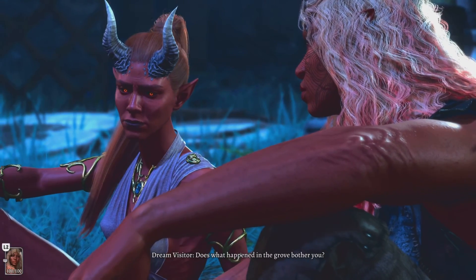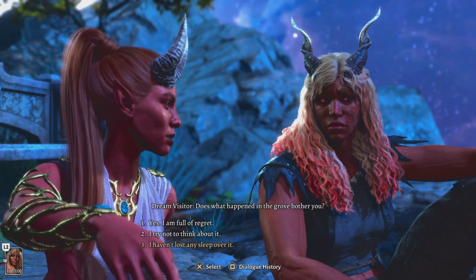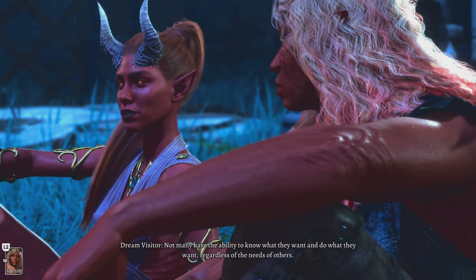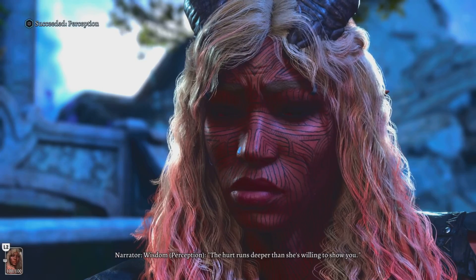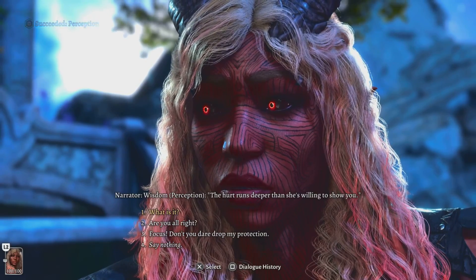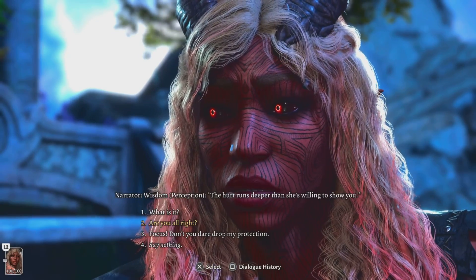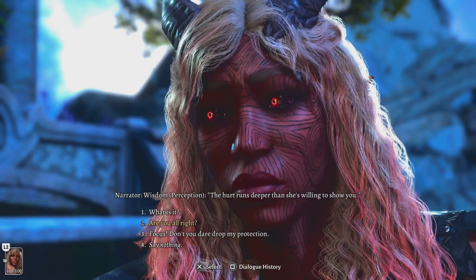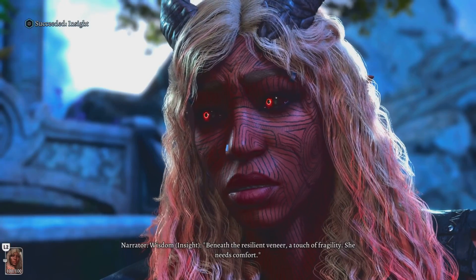In-game dialogue continues: 'Does what happens in the grove bother you? Not many have the ability to know what they want and do what they want.' One of the parts of the game is the grove — I don't like the woman there, she beat children and was going to kill a child over a little theft, so I ended up turning on them and killing their whole camp.